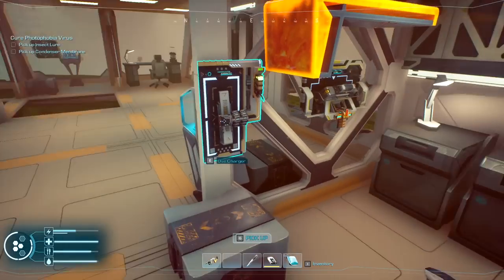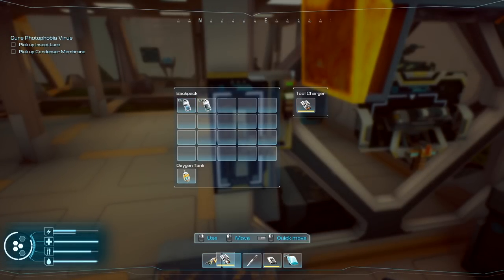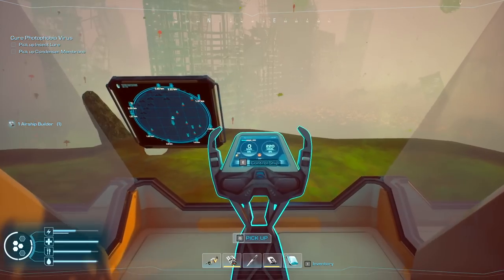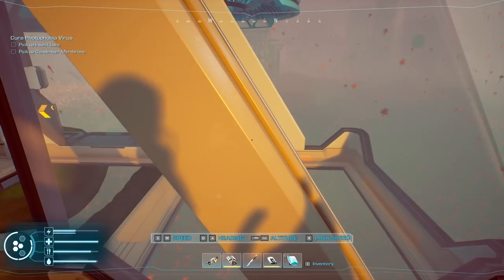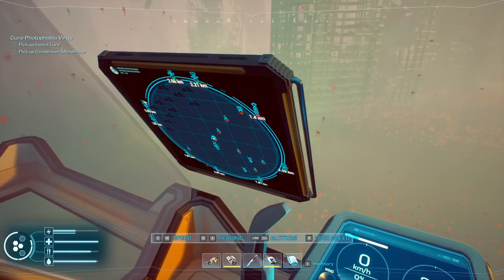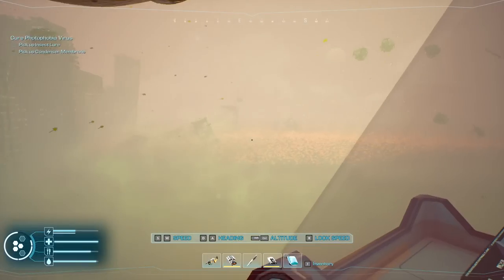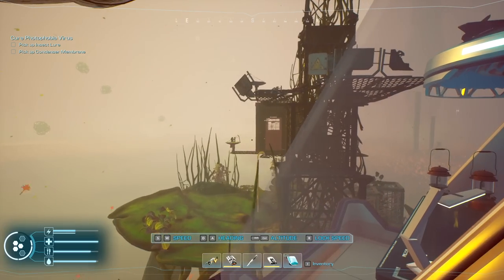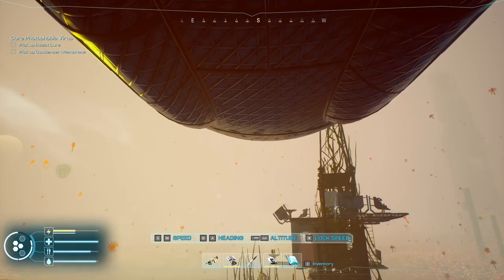I don't think I grabbed my building tool - we're going to go get that. There's the building tool, we're gonna need that. We also need to find a better location to land this thing. This one's okay, it's just not great. Where's my radar? There we go. Let's see - okay, we won't hit that for sure.